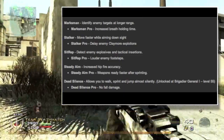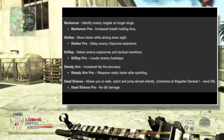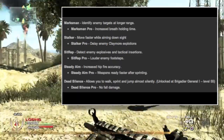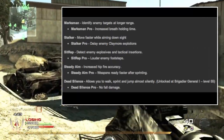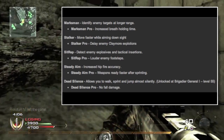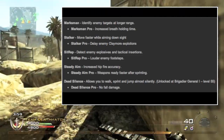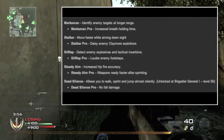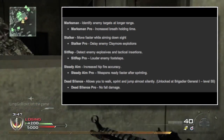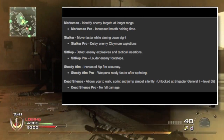For Tier 3, we're going to have Marksman — new to the franchise — Stalker — also new to Call of Duty — Sit Rep, Steady Aim, and Dead Silence, which we've had before. Marksman, in my opinion, is going to be one of the most important perks for snipers — actual snipers who sit back and use sniper rifles how they're meant to be used, not kids running around quick scoping. Marksman lets you identify enemy targets at longer range, and Marksman Pro gives you increased breath-holding time.